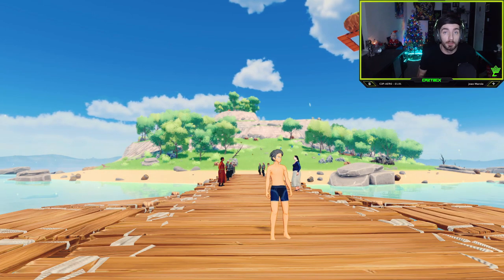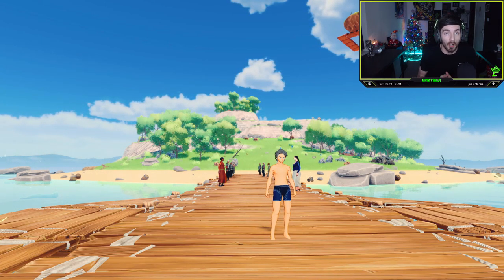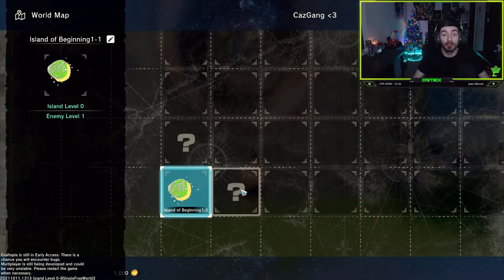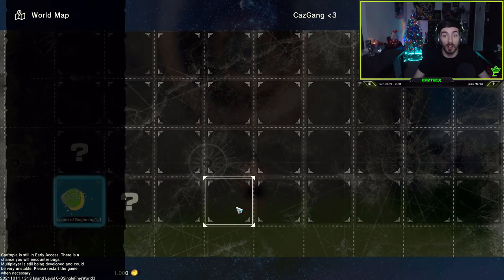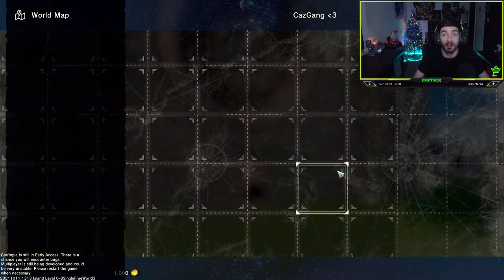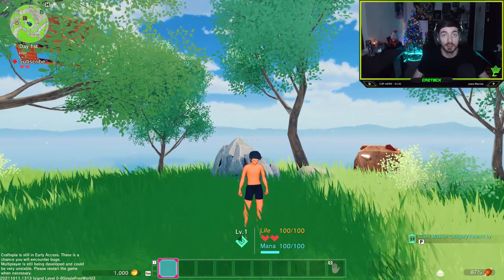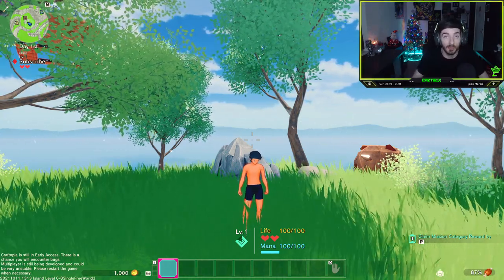In Craftopia, you have two types of altars. One is the altar of transportation, which will allow you to unlock and travel to new islands which progressively get harder. But we are going to be covering the altar of civilization. So first of all, let's go ahead and make one.